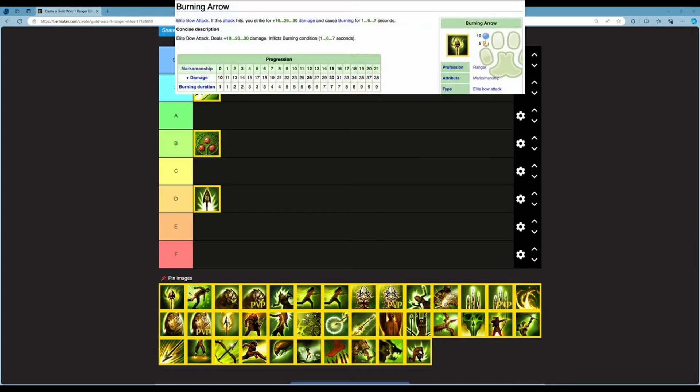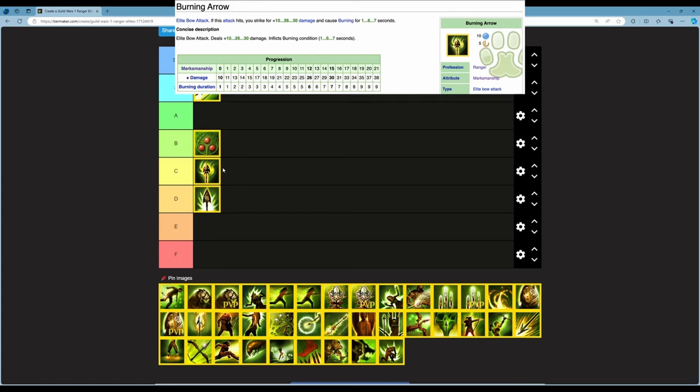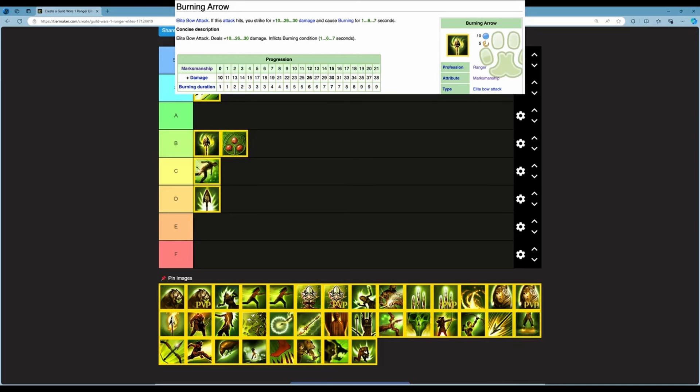Next is Burning Arrow — an elite bow attack dealing 10 to 30 damage and inflicting Burning for 1 to 7 seconds. At 21 it does 38 damage. 10 energy, 5 second cooldown. Rangers have ways to reduce energy costs through Expertise, so 10 isn't the worst. Burning is minus 7 health degen which is great. The damage scales well, the cooldown is decent. I think this is a really strong skill — I'm going to put it in B, possibly A.